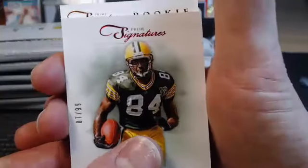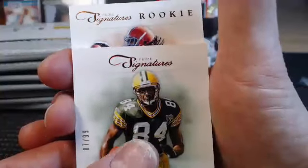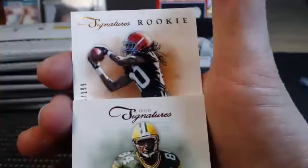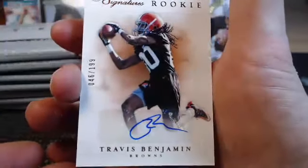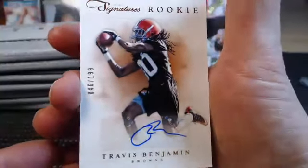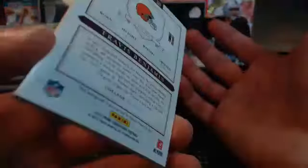Here's a rookie — Brownies, to 199. That is Travis Benjamin — Travis Benjamin, the Browns, 46 of 199. I wish it was Josh Gordon. This guy is showing some flashes though. Travis Benjamin, to 199 — Joe Dub.